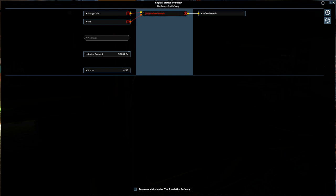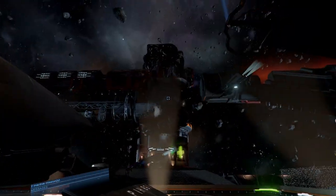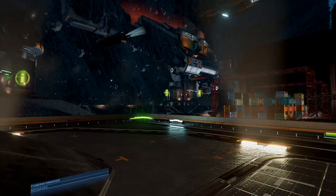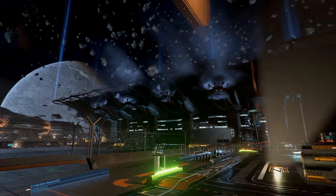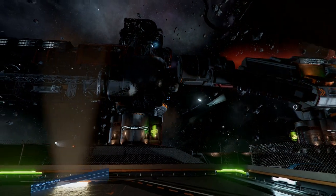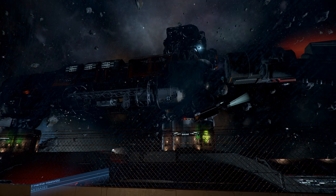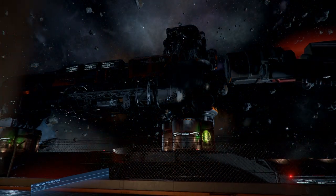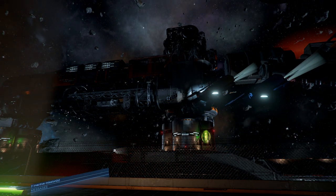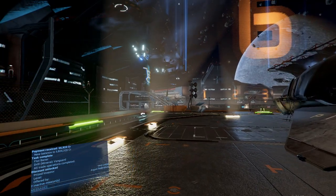We're now docked at our station. You can do exactly the same here as you do with any other station — have a wander around, have a look at your awesome station that you've built. This is yours, you own it. There's your docking port, there's your production facilities. I do like the quality of the builds — you can see one of them isn't quite finished yet. I like to have the modules not interjecting with each other for a nice aesthetic.